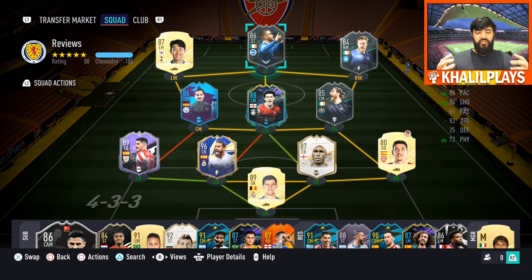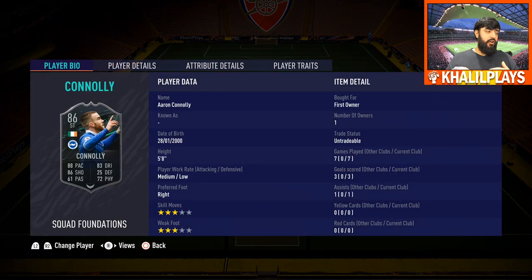This is the team that I used Aaron Connolly in. I played him at the spearhead of a 4-2-3-1 at the striker position. I did have to change from a 4-3-3 in game, but just had to do that so everyone I was testing could fit into the team. Overall, I think this card is okay. I think he's the second best of the three cards released. Jeff Hendrick is the best card. However, this is still a usable card for those who need free cards rather than buying expensive strikers.